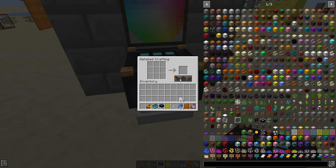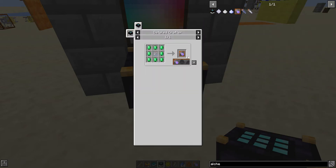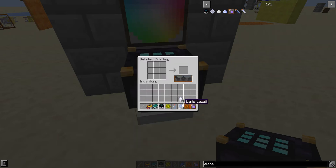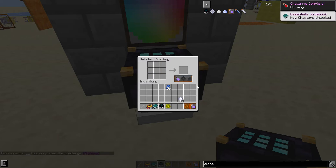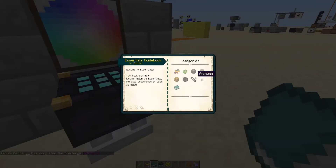In order to unlock Alchemy, it's quite simple. Let's look in here for the recipe for the Alchemy sigil — this recipe in the Detailed Crafter will unlock Alchemy for me. It's eight of any gem surrounding a bottle or potion. We're just going to do that. As you can see in the top right, I've now unlocked Alchemy, and it says new chapters unlocked in the guidebook.